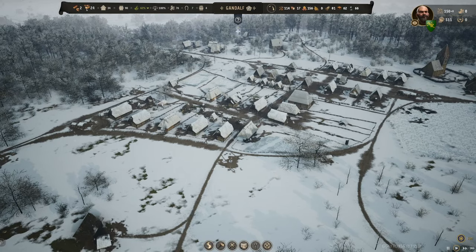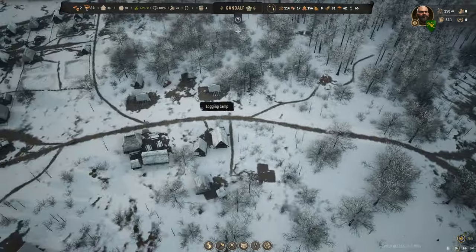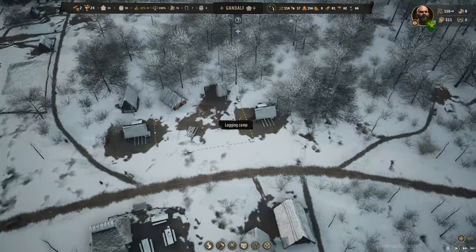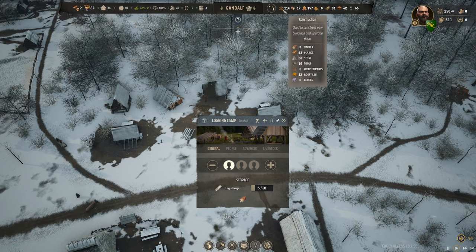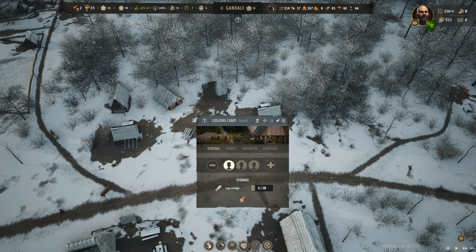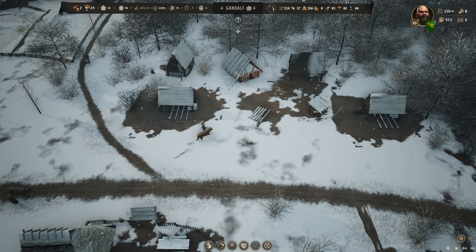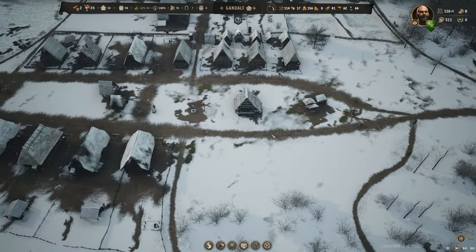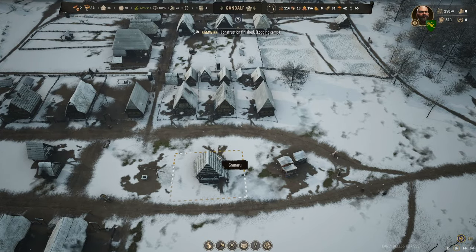How are we doing as far as building materials? Three timbers - why are we so low? We haven't been building that much. I want to get a bunch more tier twos in here. Logging camp - one family, five timbers sitting there. Number of planks: 63. The alteration I did between the saw pits and the small stable worked - they're turning out planks like crazy now.